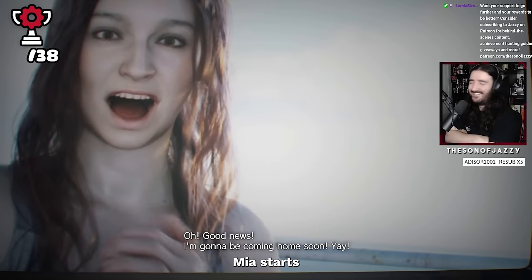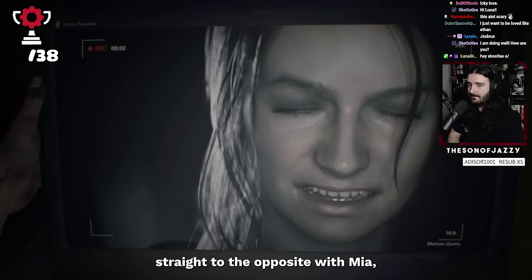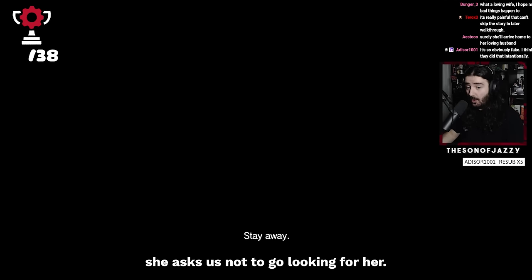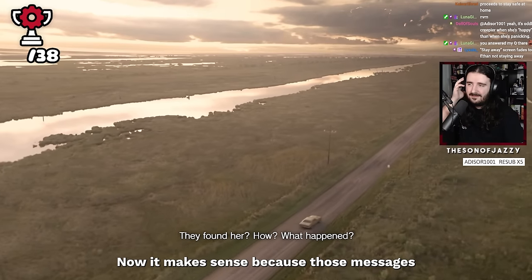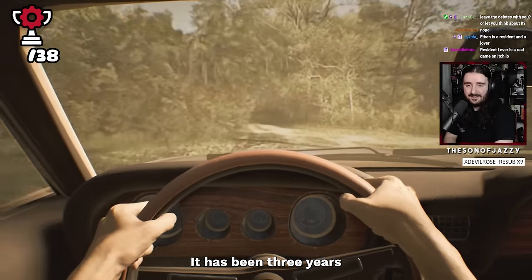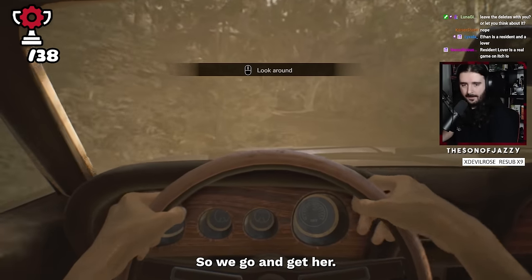The game begins with a message. Mia starts by sending a lovely video to Ethan saying how much she's enjoying her new babysitting job, before it then cuts to Mia saying she's been lying the entire time and she's not going to make it — asking us not to go looking for her. We of course go looking for her. It makes sense because those messages didn't actually reach Ethan, so he has no idea of the danger he's driving into. But it has been three years since Mia's disappearance, and Ethan has just received an email from his supposedly dead wife saying come and get me — so we go and get her.